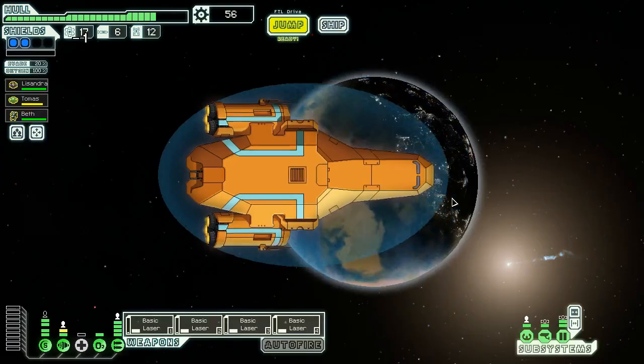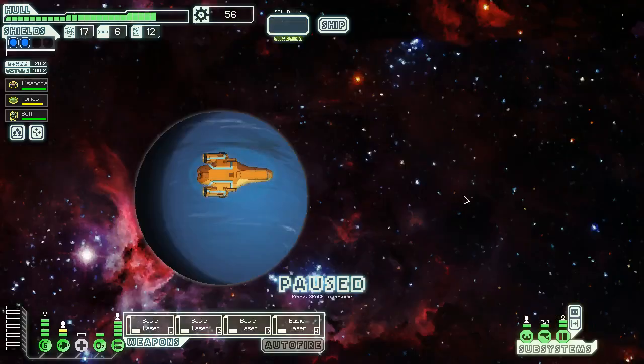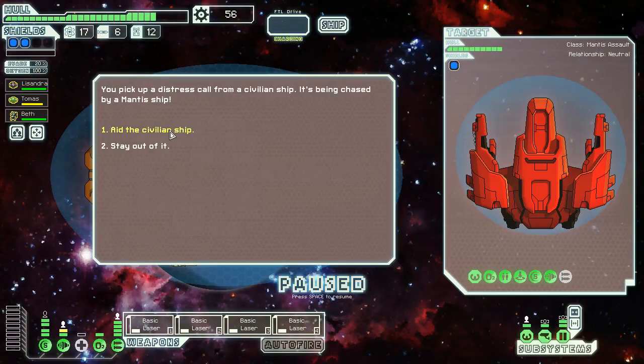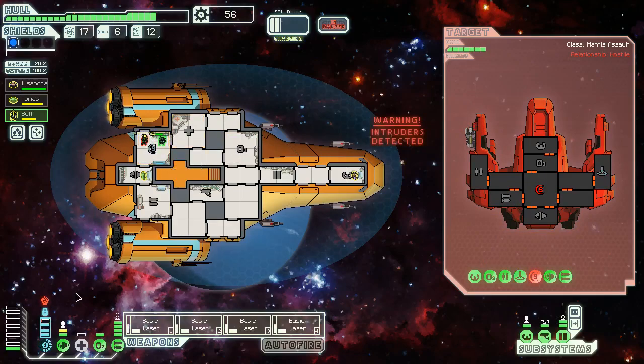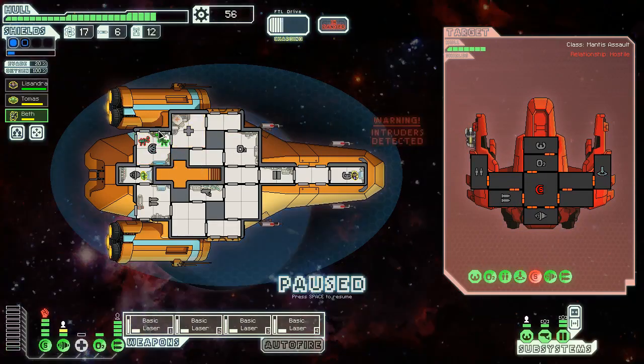We have another quest marker — please tell me we don't just lose a crew member as a result of this. I'm going to bypass this store since our scrap is a little low and I'd rather get to the quest marker. They have a teleporter and an ion stunner. They only have an ion stunner so that doesn't really scare me — they probably have more than one boarder then. Nope, just the one. We'll fight them. Shields go first just to guarantee ourselves a better shot next time.